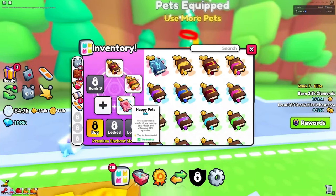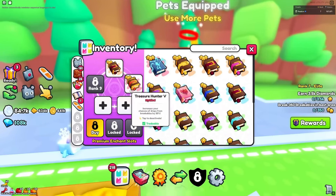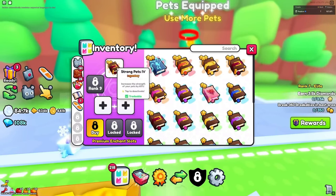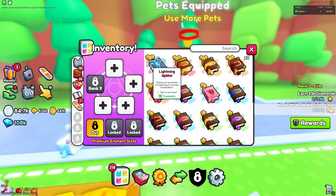Here are also more enchants and their descriptions. This enchant is named Happy Pets. This enchant is named Treasure Hunter 5. This enchant is named Strong Pets 4. This enchant is named Lightning, with the mythical rarity, meaning you will be able to get even stronger enchants.